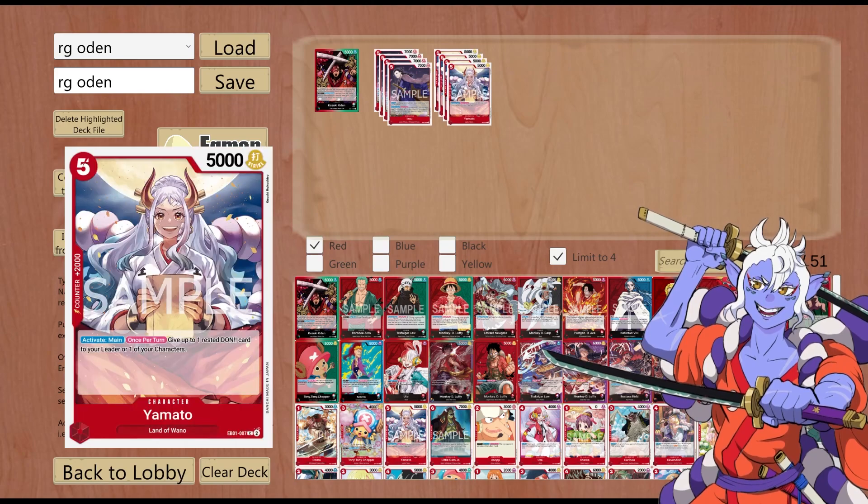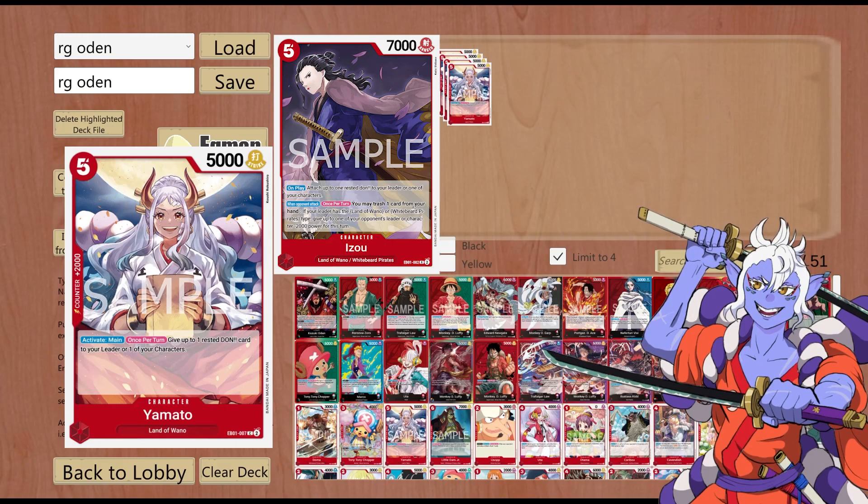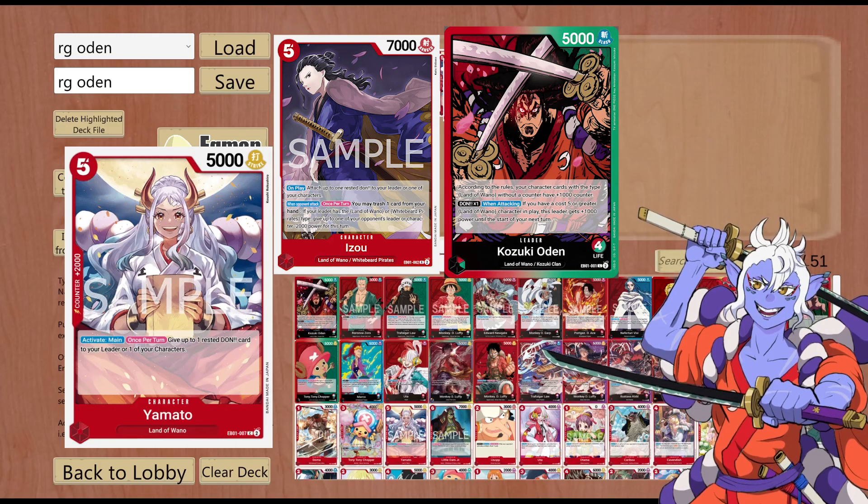Next up is Yamato from EB01. Five cost, 5k power, Strike attribute, 2k counter. Activate main, once per turn: give up to one Rested Don to your leader or characters. This is basically the same effect as Izo's first half, except once per turn and not only on play. This is really good for Oden, as Oden's secondary effect requires one Don attached. Both Izo and Yamato can attach a Don at certain points in the game, setting up the secondary effect and making them 7k and 6k on your opponent's turn.